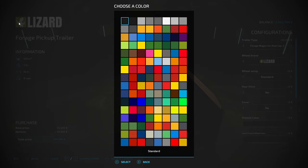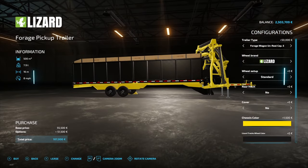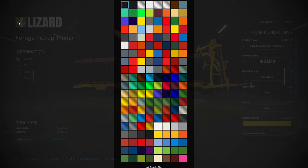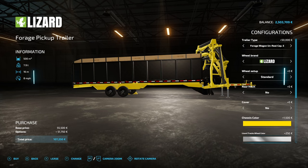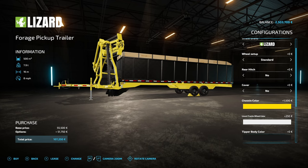It's a huge color palette as per normal on a lot of mods. You can change different parts - that's the chassis. We'll make that a nice bright color so we can see it when we do a little bit of a demonstration on the mod. There's a tracked wheel option, so we don't have any tracks on there.